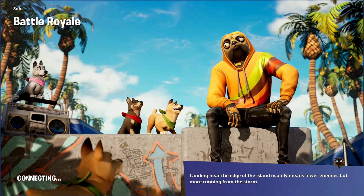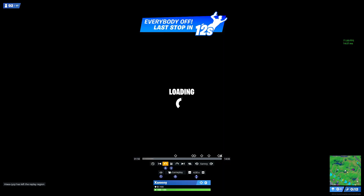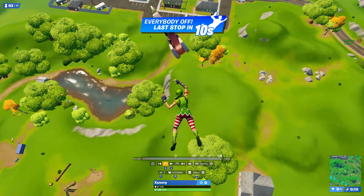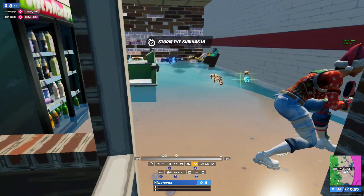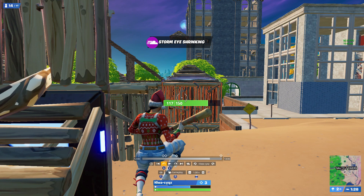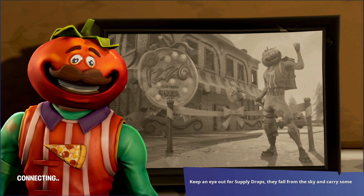Okay, I'm spectating him right now and it looks like he landed over at Weeping Woods. It's not gonna let me spectate him, but let's go back to where I died. Does he pull out his pickaxe? We gotta go back a bit. Okay, so he's got the baseball bat with the knockoff skin — let's go wear that combo and land at Weeping Woods.